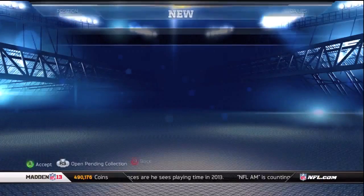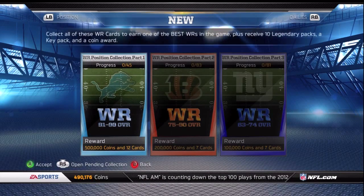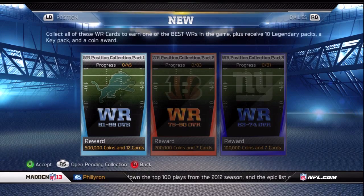We have a Wide Receiver collection — 91 to 91 overall players — that's going to give you 500,000 coins, 10 Legend Packs, a Key Pack, and a four-star Megatron. It's crazy how much you're going to get for this collection: 45 cards gets you 500,000 coins and a four-star Megatron.